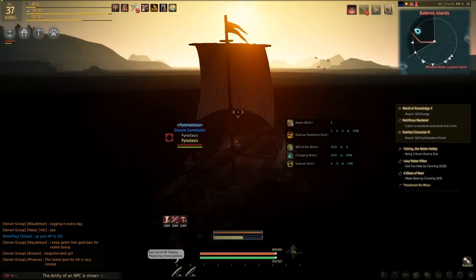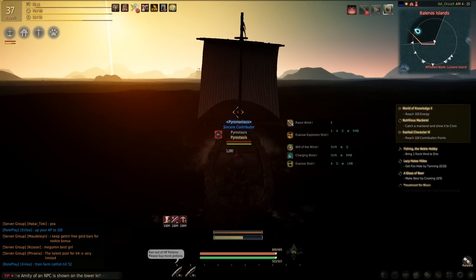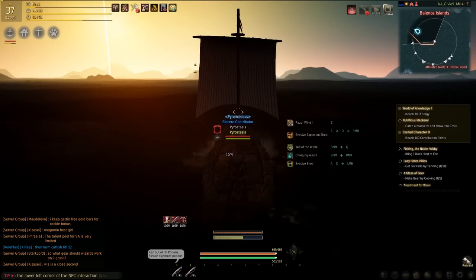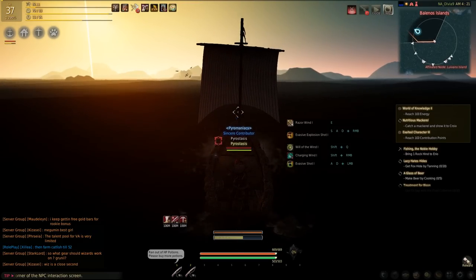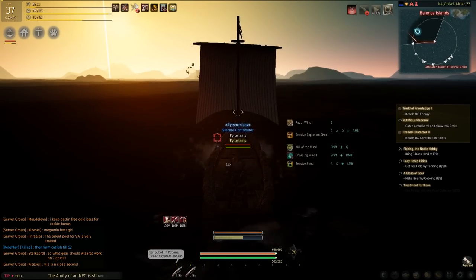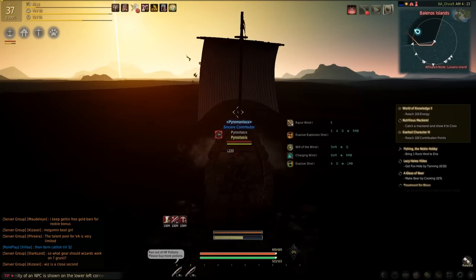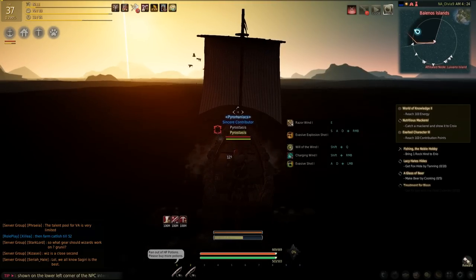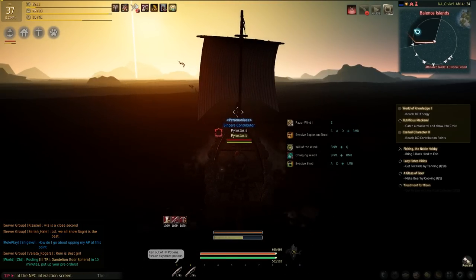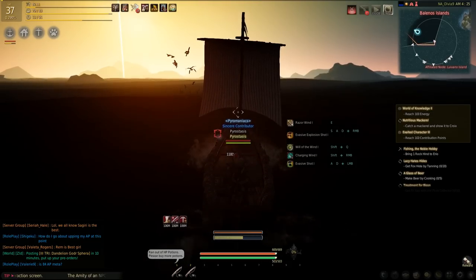I usually start my hourly timer once I've set up on one of these nodes. It will probably take you, depending on your skill, anywhere from an hour to an hour and a half to fill about 60 to 70 inventory slots, depending on the equipment you use, your skill, the buffs you use, et cetera.